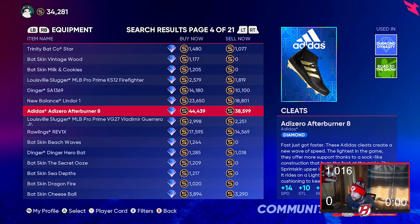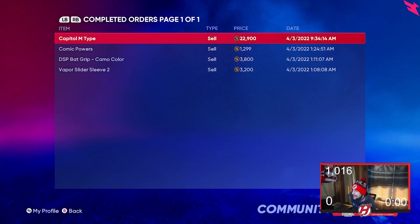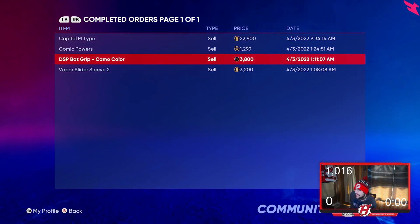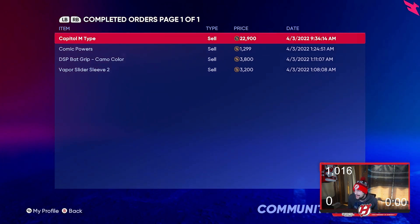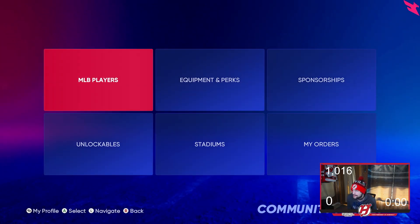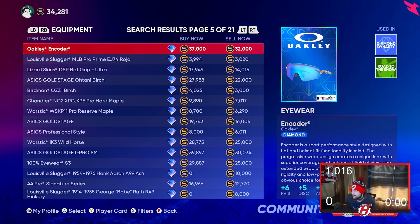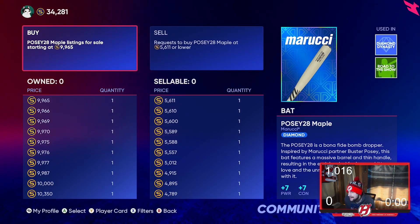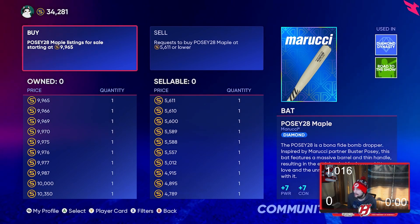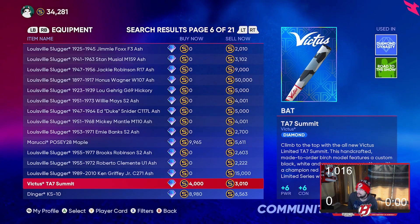Diamond equipment can sell for a lot. I sold a Capital M type for 22,000 stubs — which is absolutely ridiculous. They don't sell instantly, but they will sell over time. All my stubs right now are just from selling equipment. It takes time but it's really worth it. You just want to price them a little bit cheaper than the competition to make sure they sell.